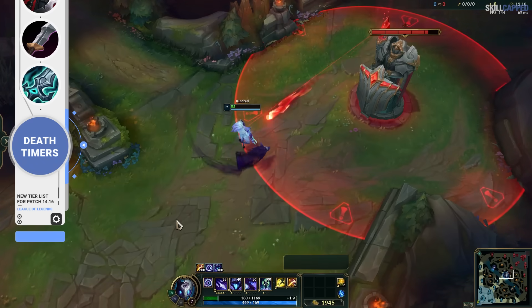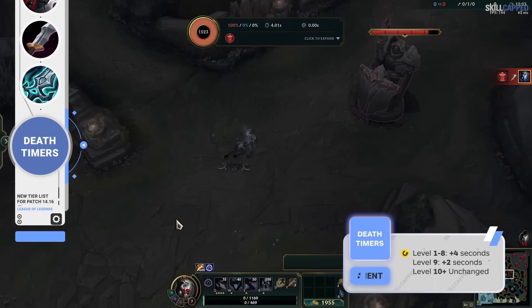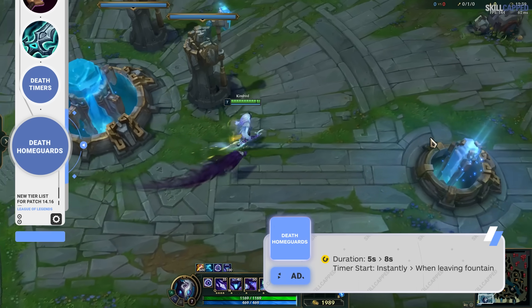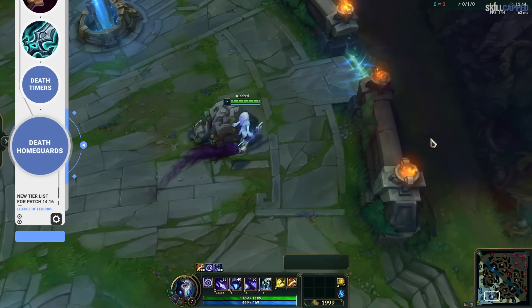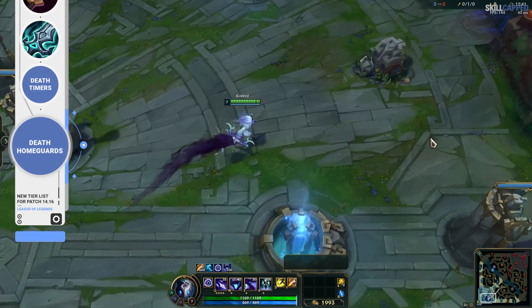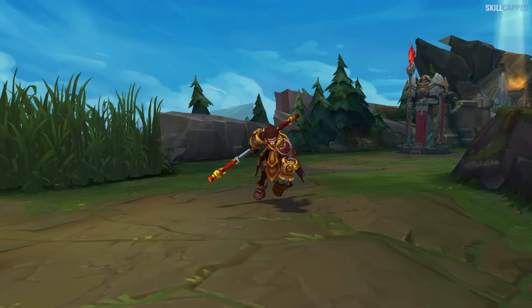Riot's going to be issuing some changes to death timers and death home guards for this patch. From levels 1 to 8, death timers are being increased by 4 seconds; at level 9, the death timer is up by 2 seconds; and from level 10 onwards, there's going to be no change at all. You're going to be getting back to lane a little bit faster after dying, as the duration of death home guards is going up from 5 to 8 seconds. The timer on your home guards now starts when you leave the fountain instead of instantly after spawning, so you won't be punished as much if you take some extra time to purchase items.